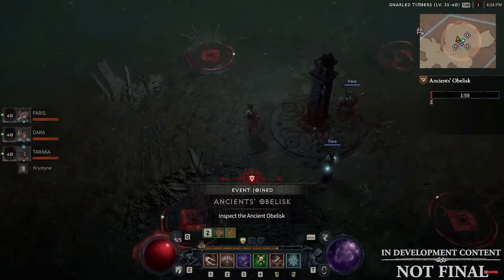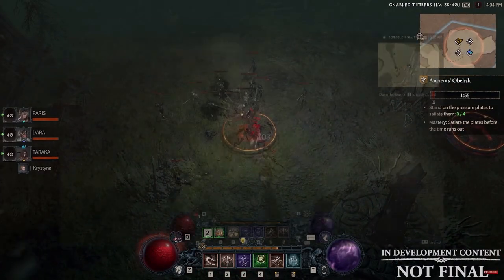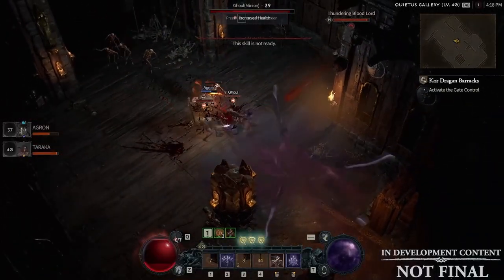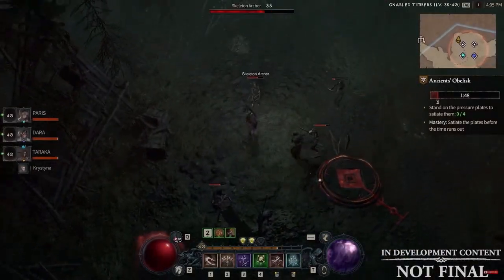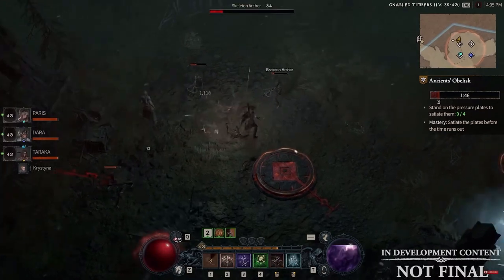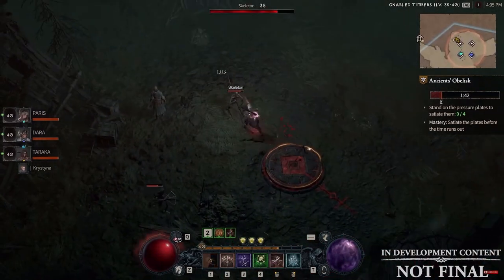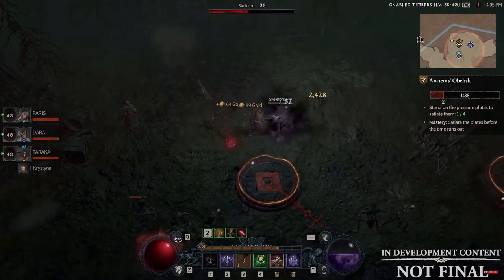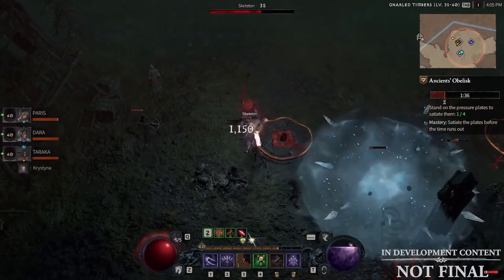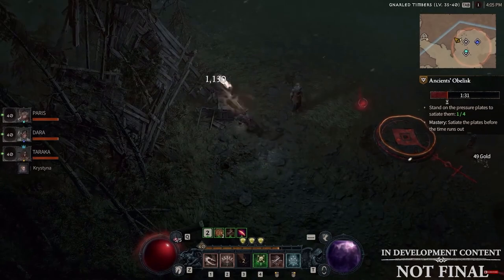Rogues have always been fast and agile fighters using a combination of melee and ranged attacks such as Flurry, or traps such as Deathtrap to help destroy their enemies. The skills are fueled by one resource — energy — as opposed to the former from Diablo 3 being Hatred and Discipline. Energy is a resource that slowly recovers over time and can be filled up through various effects such as skills or in-game mechanics.